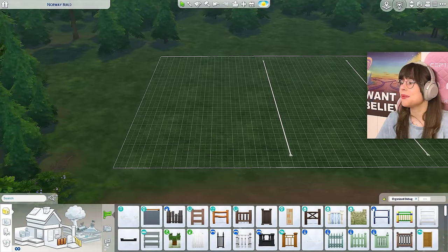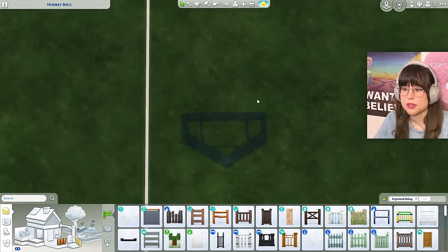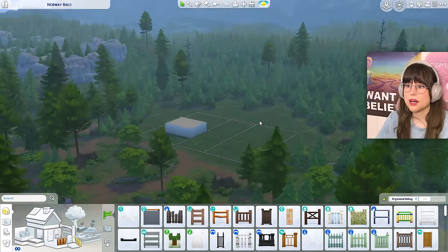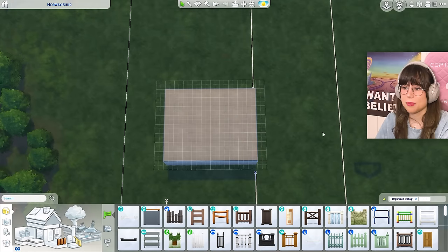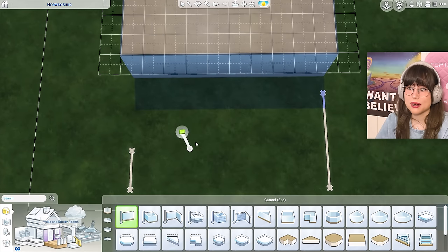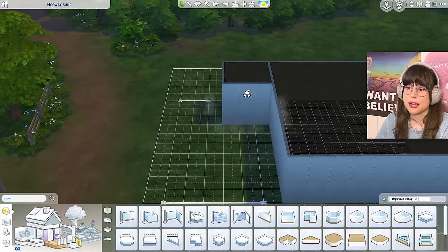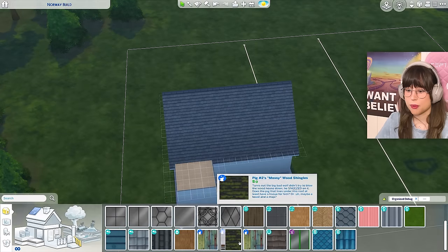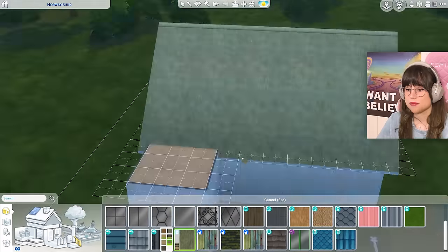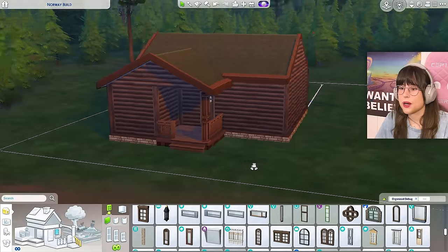Let's start with the little cabin. I made a box and I'm going to make a little box in front for the shed. Let's put this on the little foundation as well. And of course we can't forget about the grass — this has to be a grass roof. I think this is close enough.